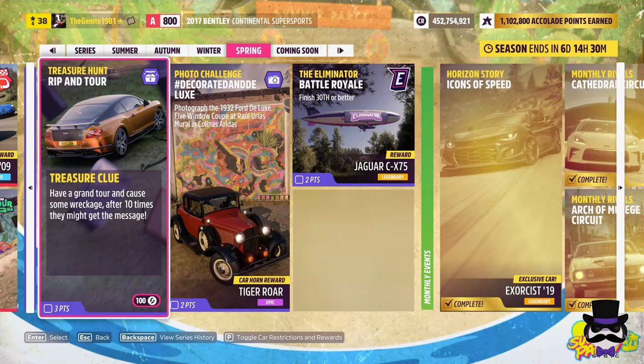Treasure hunt time. We've got the RIP and Tua. Essentially what the clue hints at is you need a tuning car. I do like the Bentley Continental Super Sports — it's one of my favourites.